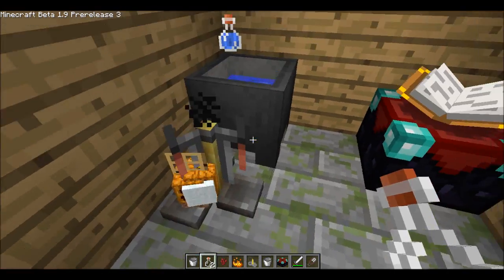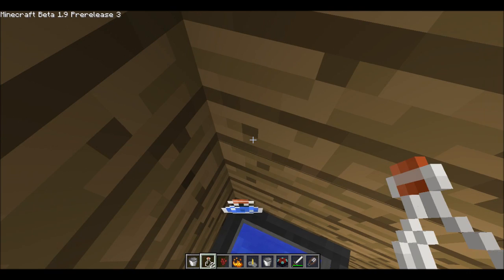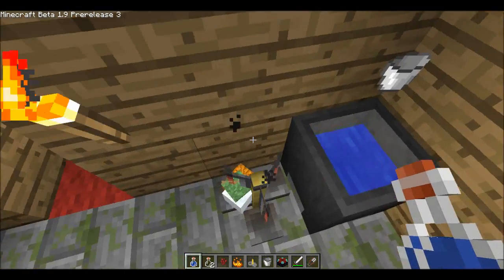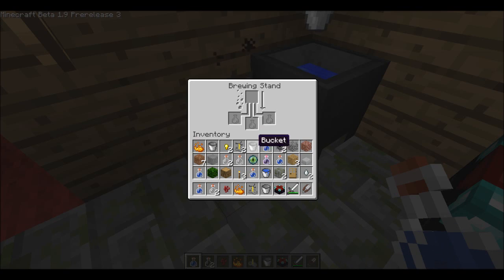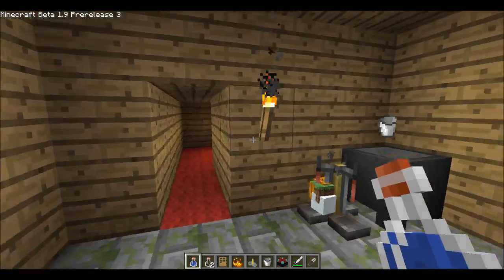OK, so fill up the cauldron, fill up a bottle — you only need one bottle of water, which is quite annoying. I put in my water bottle, I can then put in my nether wart, and whilst we wait for that to develop let's go outside again.